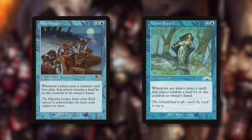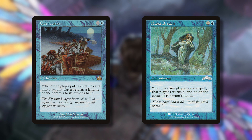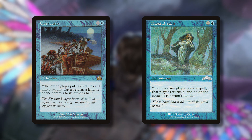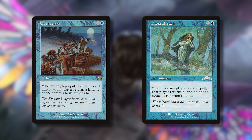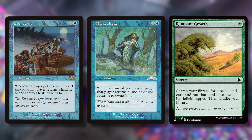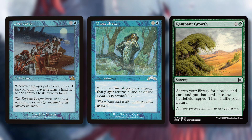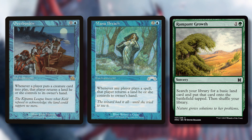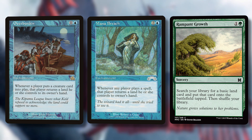Mana Breach is very similar — an enchantment for two and a blue: whenever a player casts a spell, that player returns a land they control to its owner's hand. This one is even more brutal. It taxes you a little bit because now whenever you cast a non-creature spell, you're returning lands — but you're still going to be super far ahead on lands, and most of your stuff is creatures. For everybody else, now it covers instants, sorceries, artifacts, and enchantments. Can you imagine playing a Rampant Growth and getting zero lands off it? I used to have this in my Nekusar deck. You cast it, sit back, and say — everybody, good luck, try and stop me because you're going to be slowed down. The more they try to catch up, the further behind they fall.